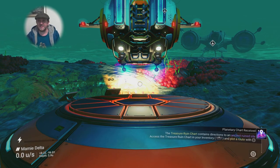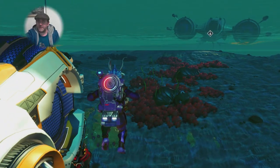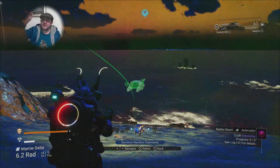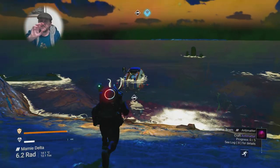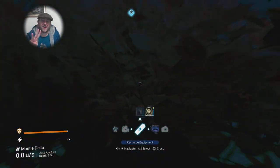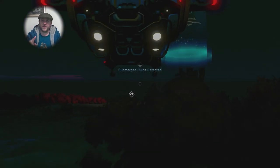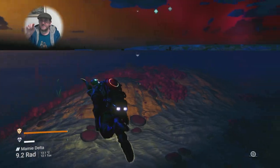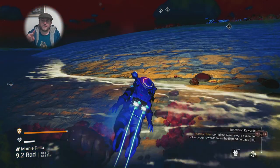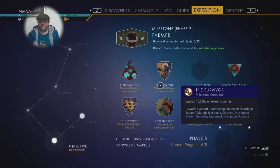I've just scanned but it didn't find anything — sometimes it doesn't. Just take off and fly to maybe the opposite side of the planet and land again. I try three times on a planet before I give up and go somewhere else. If I do find a relic site, I scan again after the relic and may do three on a single planet before it starts looping you back to the same ones.